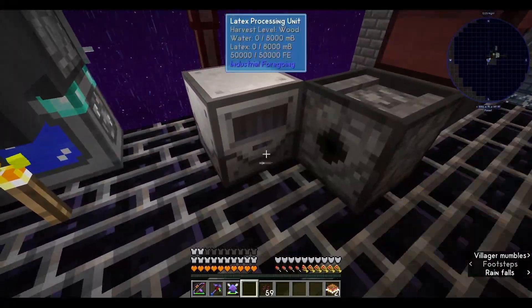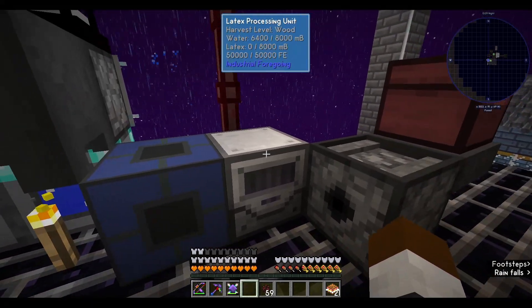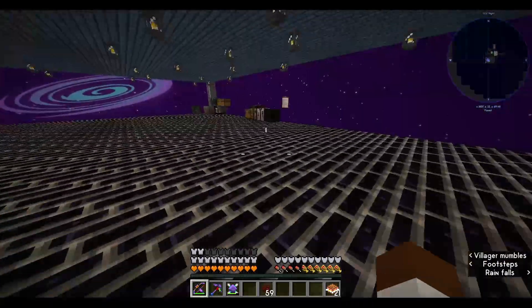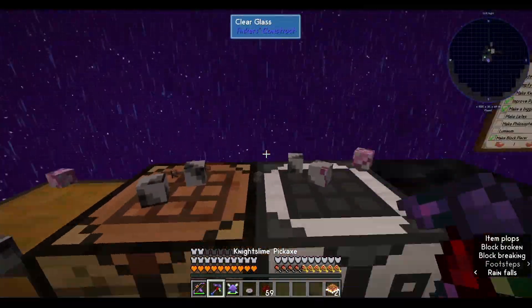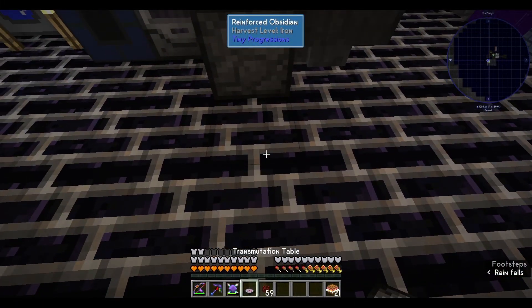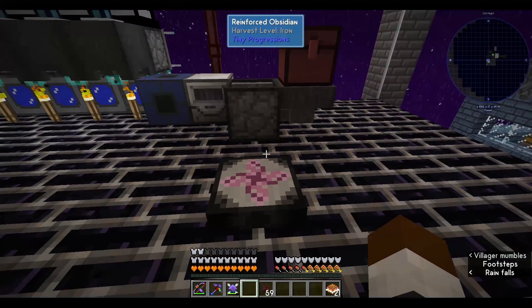Now I'm going to attach this here and it's going to feed water into it every so often, and now it's done. I just need to go grab a bunch of oak logs and wood and then we'll take care of the rest of this situation. From what I know, the block placer actually doesn't require any power, which makes it immaculate.